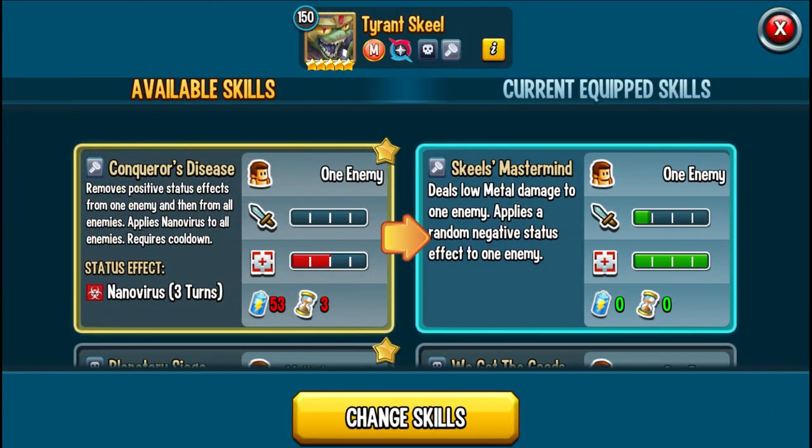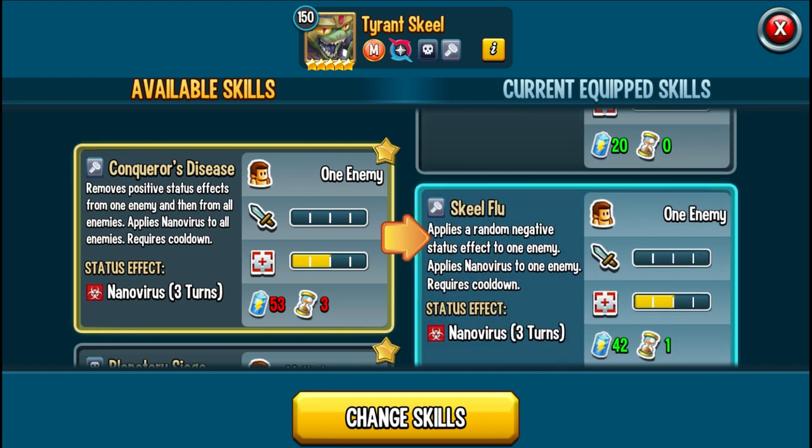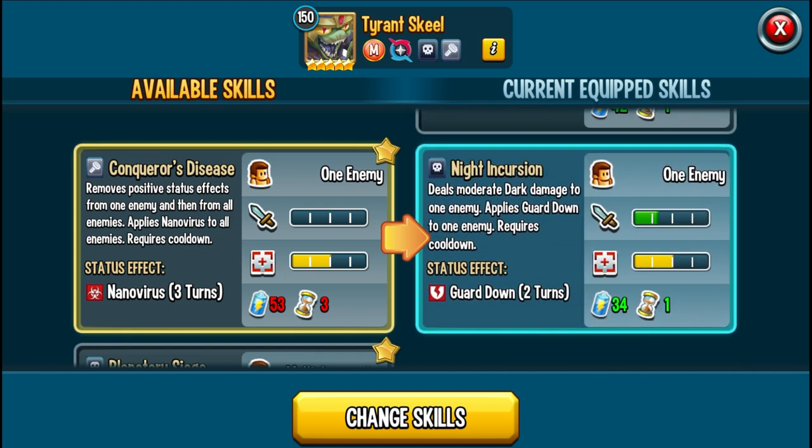We have skill Mastermind: deals a low amount of damage to one enemy and applies a random negative effect to one enemy. We Get the Goods: removes positive effects from one enemy and all negative effects from itself — double cleanse, deals no damage, so you don't have to worry about stuff triggering. Skill Flu applies a random negative status effect to one enemy and nanovirus on top of that, also dealing no damage.